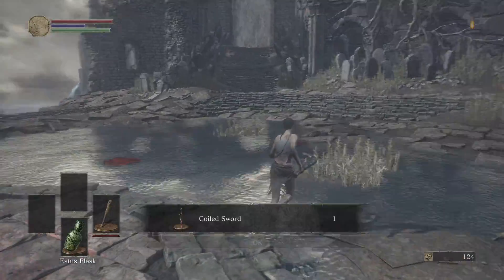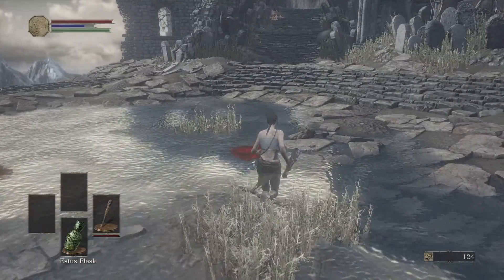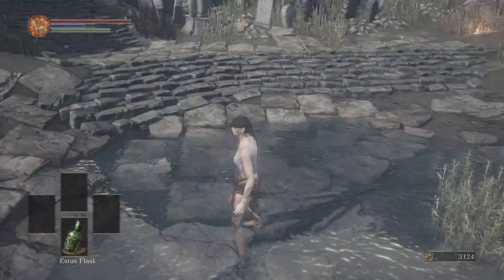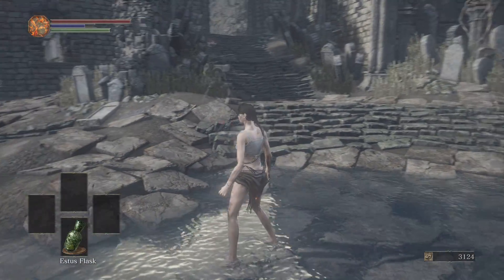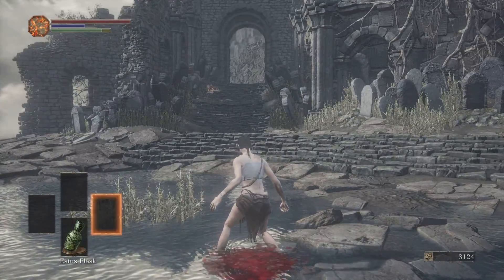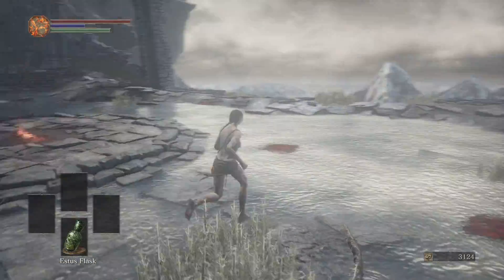So as you can see, first phase really simple. Parry timing — if you've never done it before, it's going to take a little bit to get the hang of it. But just sit there, wait for that long wind-up attack, and then when you start throwing it forward, just hit L2 — or LT if you're playing on an Xbox controller. Parry, pull out the club, then riposte. Put it away. Do the same thing until he's at half health and he transforms.